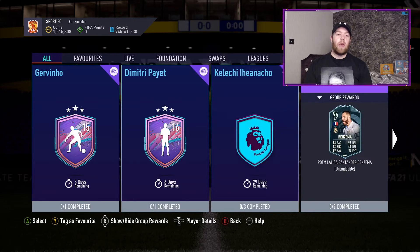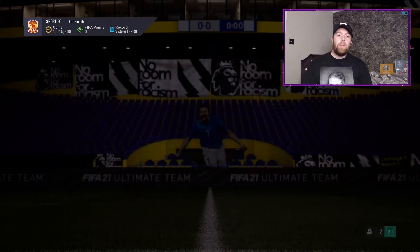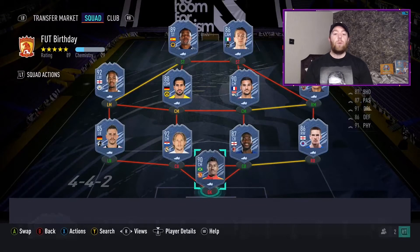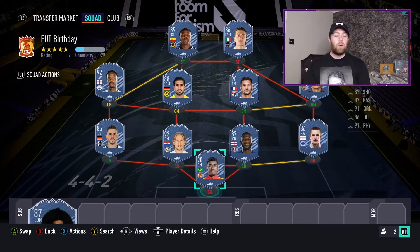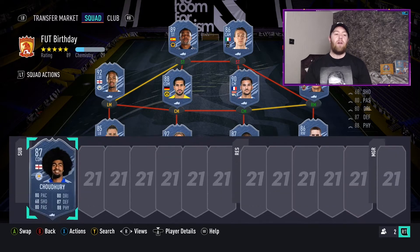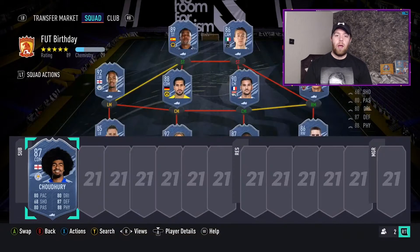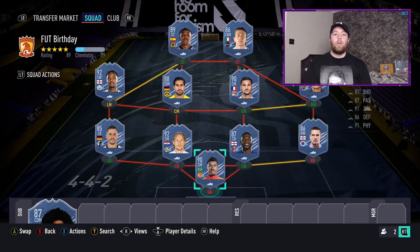We've also got two packs to open from icon swaps: the 82 times 25 and the 83 times 25 packs. We'll start with Chaudhry - his in-game stats are fairly average. Stick an engine on him and it'll do the job. As a free card it's not too bad, whether for fodder or if you're full-tradable.